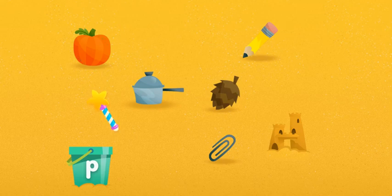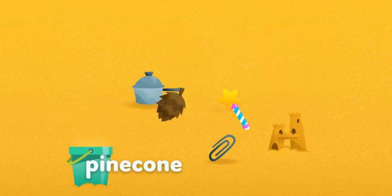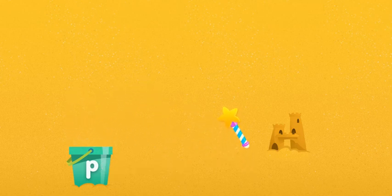Click on each one. Pumpkin. Pencil. Pine cone. Pot. Paper clip. The letter P.